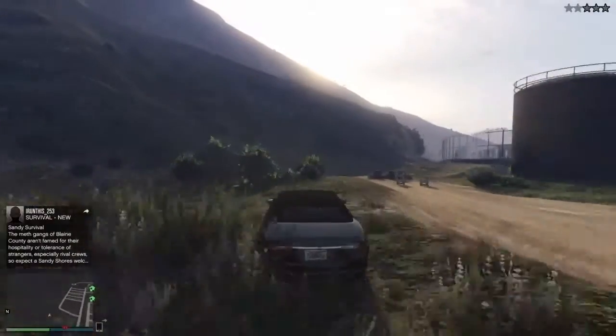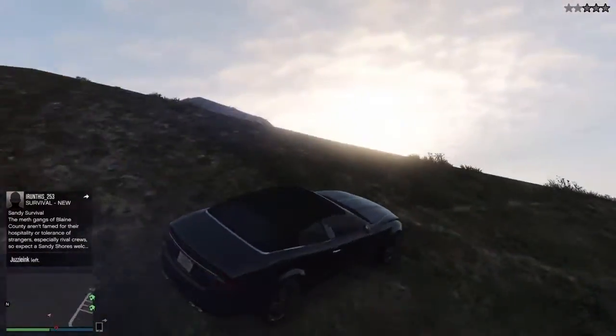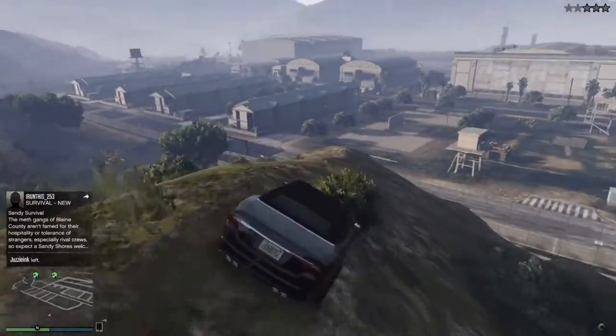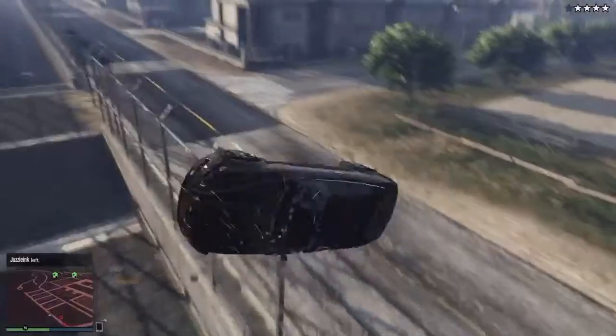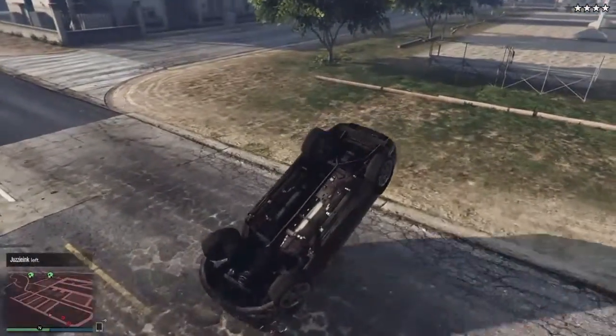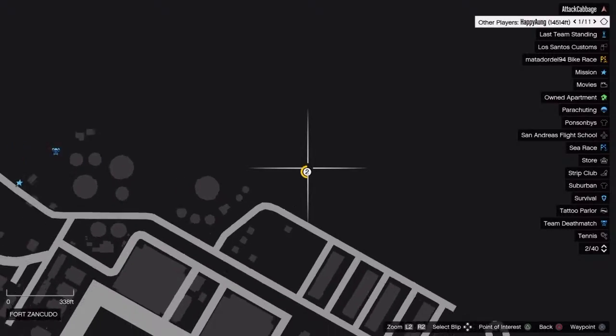Drive through the fort, sort of, and up this hill. You want to start driving down it and jump off the end into Fort Zancudo. It's easy, because yeah — Number 1, you can do it, and that's where it is. Easy.